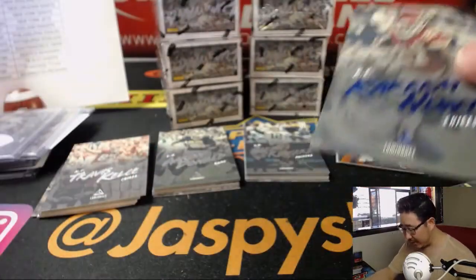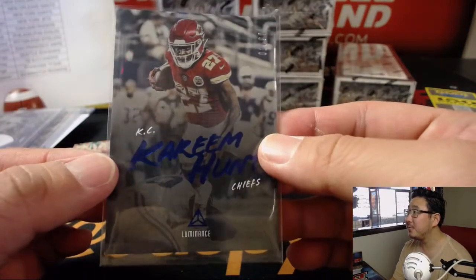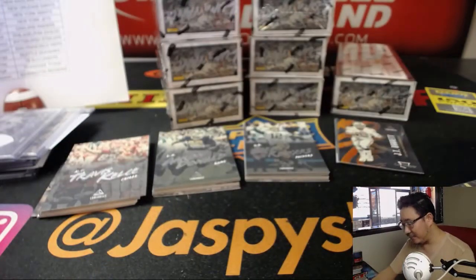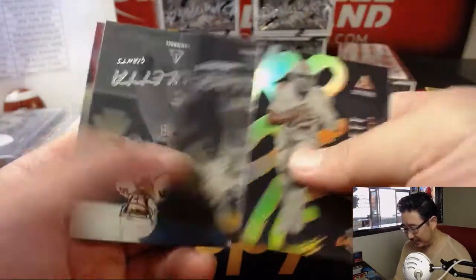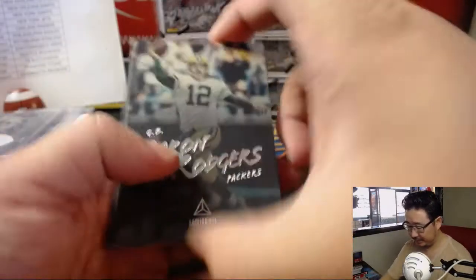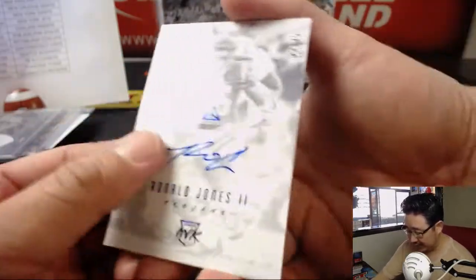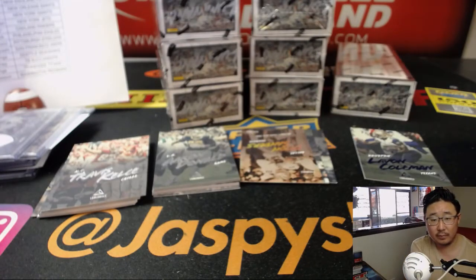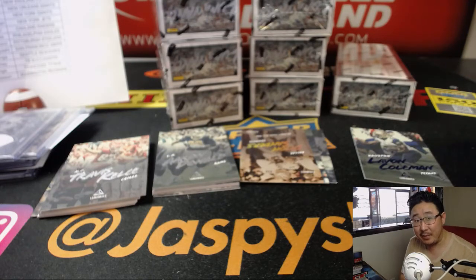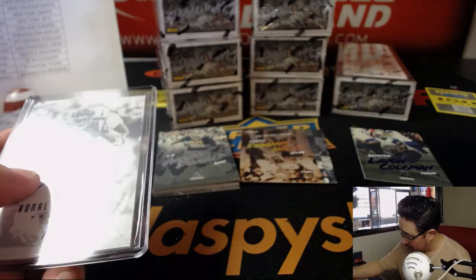I think the photography is great too. You don't see a lot of that kind of photography — the sort of Instagram-y filter that they use on it. It's not too bad at all either. There's Le'Veon Coleman out of 99 and Ronald Jones II, 18 out of 75. Ronald Jones goes to the Buccaneers — that'll be for Ellie and the Bucs, going out to Tampa Bay.